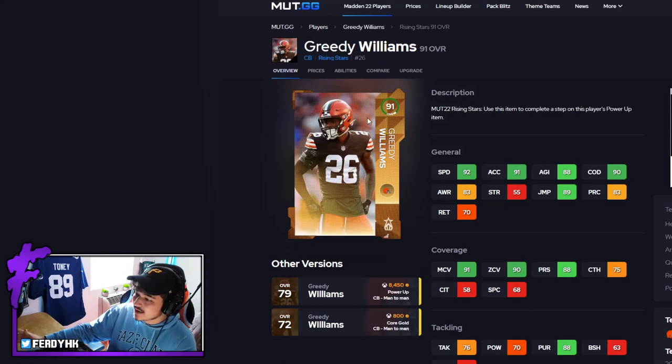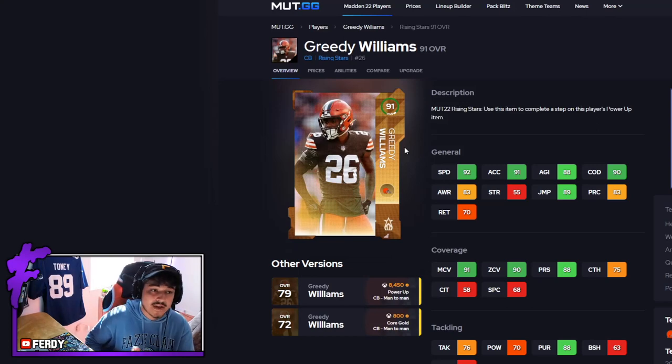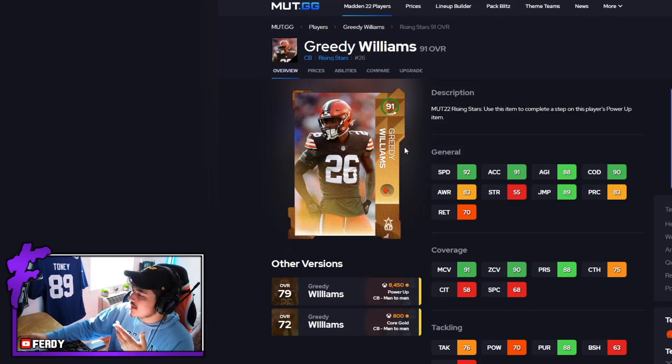If you're looking for a free Wildcard Wednesday pick, I think Greedy Williams if you don't need a receiver is better than Kadarius. For free NAT cards I love picking either corners or receivers because of their depth — they usually don't get replaced that often. But yeah I'd probably go Greedy or Kadarius. Two thresholds, good speed, good pursuit, 6-2 — a big body corner. Greedy Williams is a super legit card, big W for EA on this one.